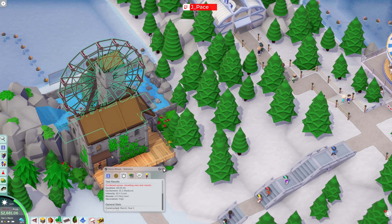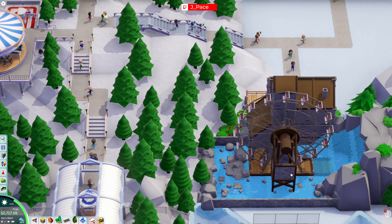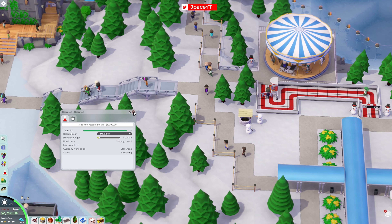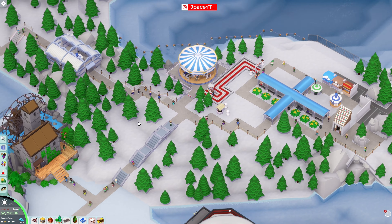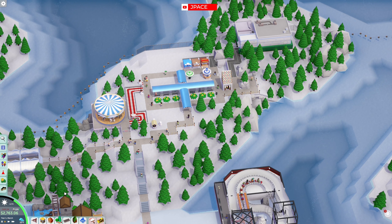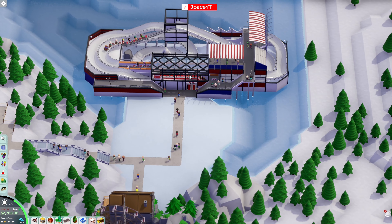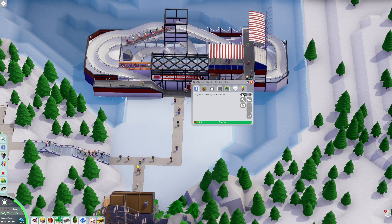If I took the time I could probably build these things, but they're crazy — I don't know how to do the running water. I also don't have everything unlocked, so that's another thing. We're down $2,700, we've got 120 people in the park. Star shape is coming out. We got bathrooms, we have a big ride here with 27 in queue.